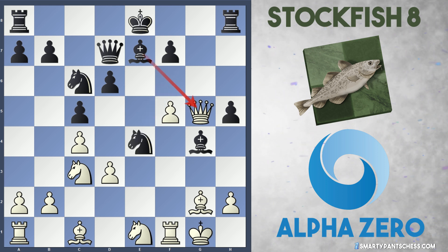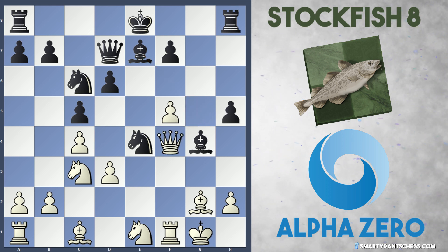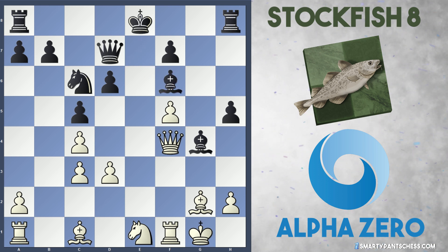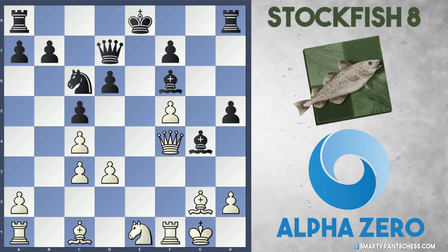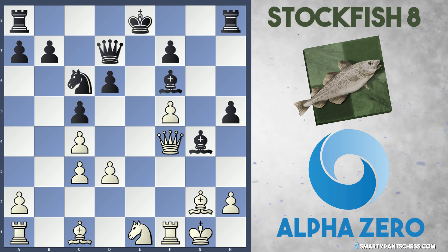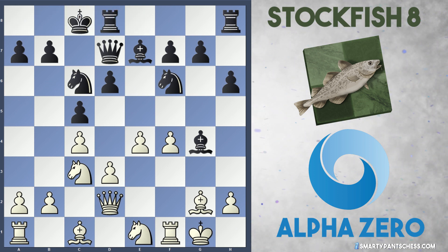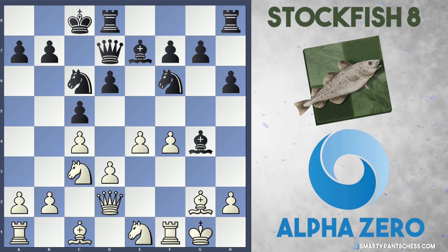If white takes on G5, then Knight takes E4 hits the Queen. After Queen F4, Knight takes C3, B takes C3, and Bishop to F6 from black, we get a rather double-edged game where black's probably going to castle Queen's side and white still has relatively good control over the centre but the flanks are rather weak. But back to the game — after Qd2, Stockfish castled Queen's side.